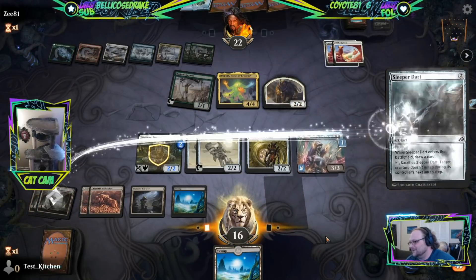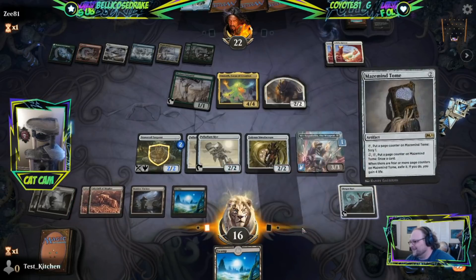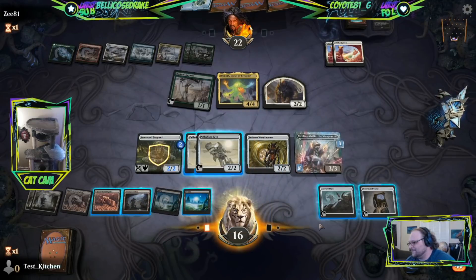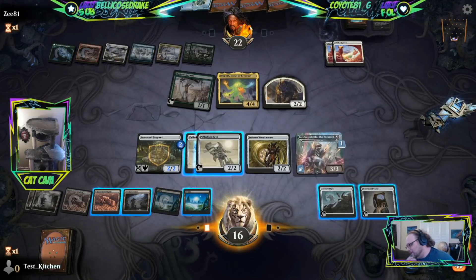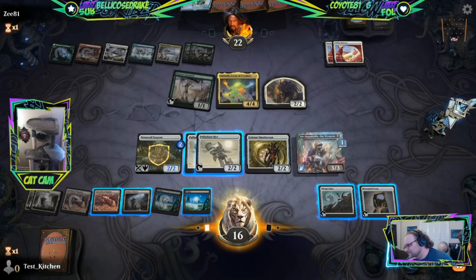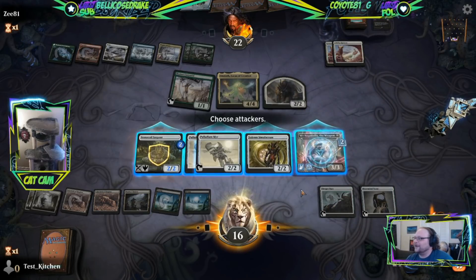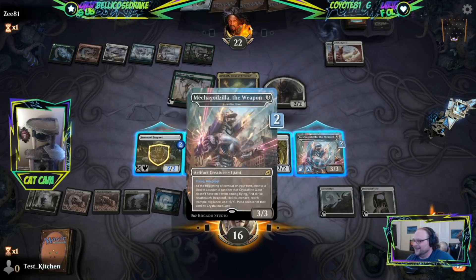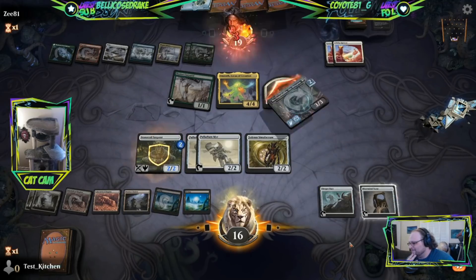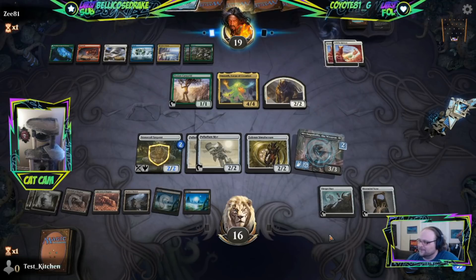Let's draw the card from Dart. If we were playing Mono Red, we would literally be dead right now. I really want to draw the card with Tome. What did the Crystalline Giant get? Hexproof! Wow, I got like the two best abilities it can get. I'm going in.